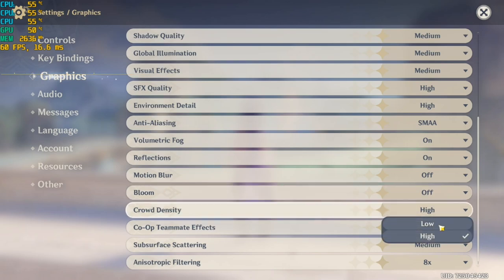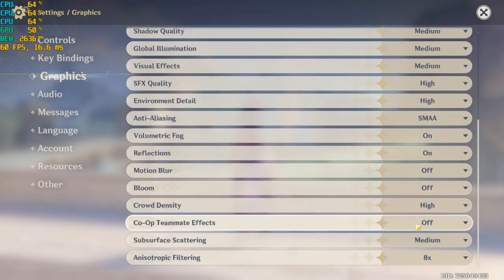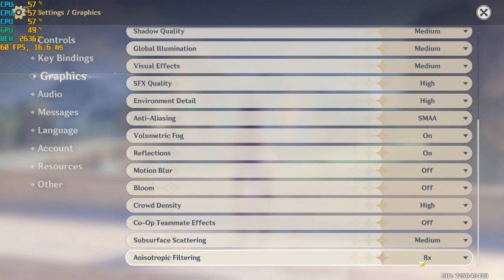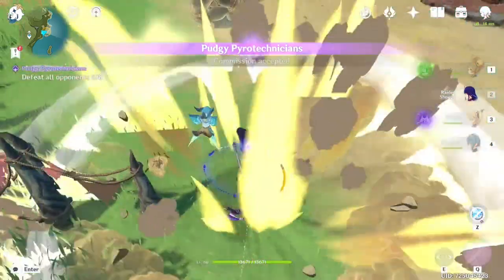Cloud density: set this to Low. Co-op team effects: definitely set this off, as it causes your GPU to work hard rendering extra effects. Surface scattering: set this off. Anisotropic filtering: set this to 1x or 2x. And that's pretty much it for in-game settings.